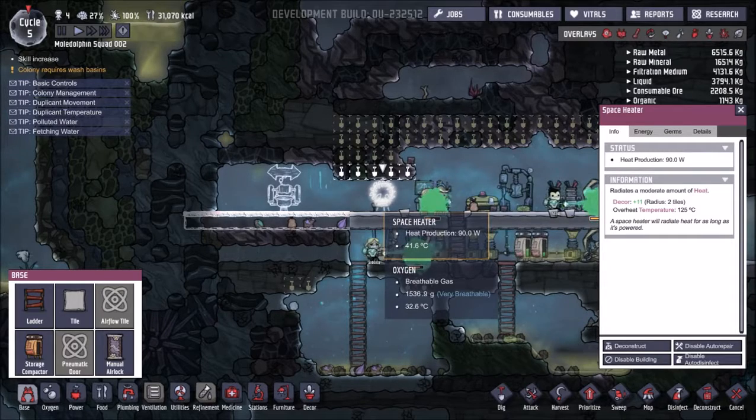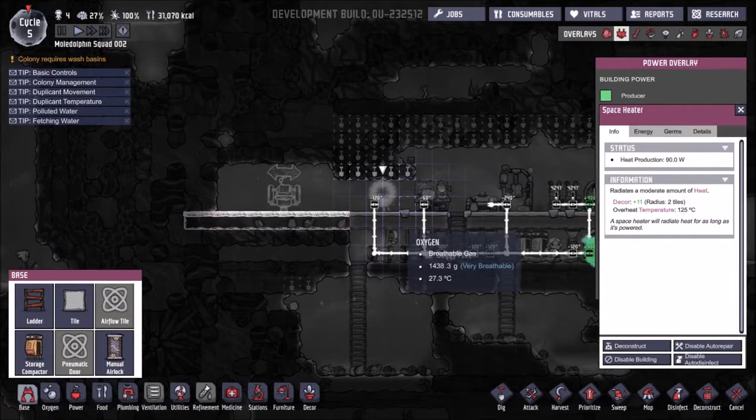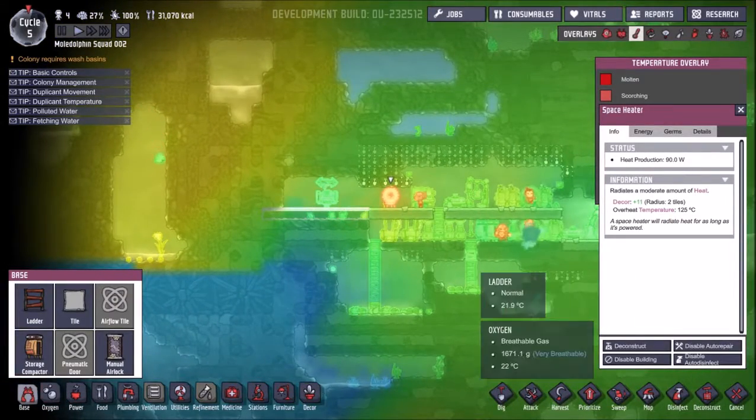Okay, space heater, heat production — so this thing is working. There is a heater. Check these levels. Power — we've got some heat, a little circle of heat right there. Perfect. Maybe we should get some more heaters going.